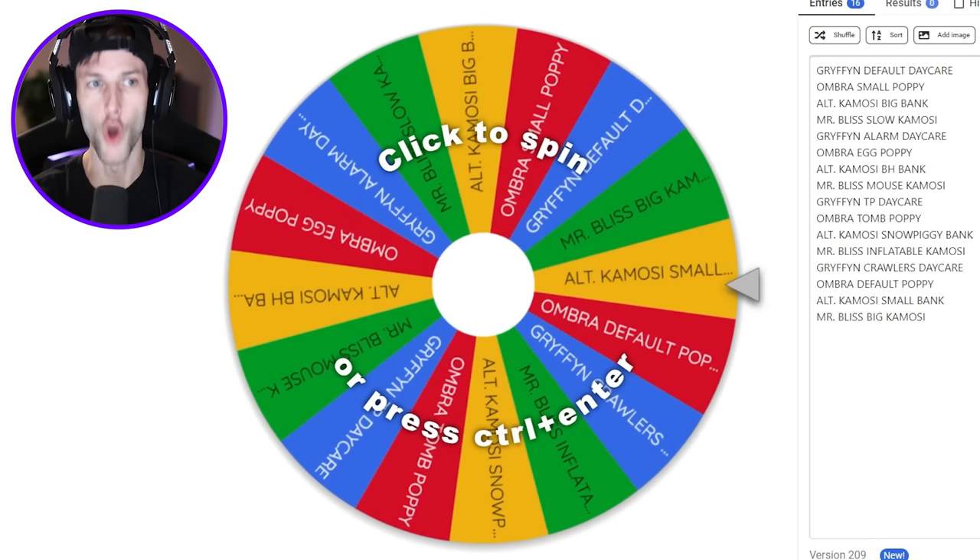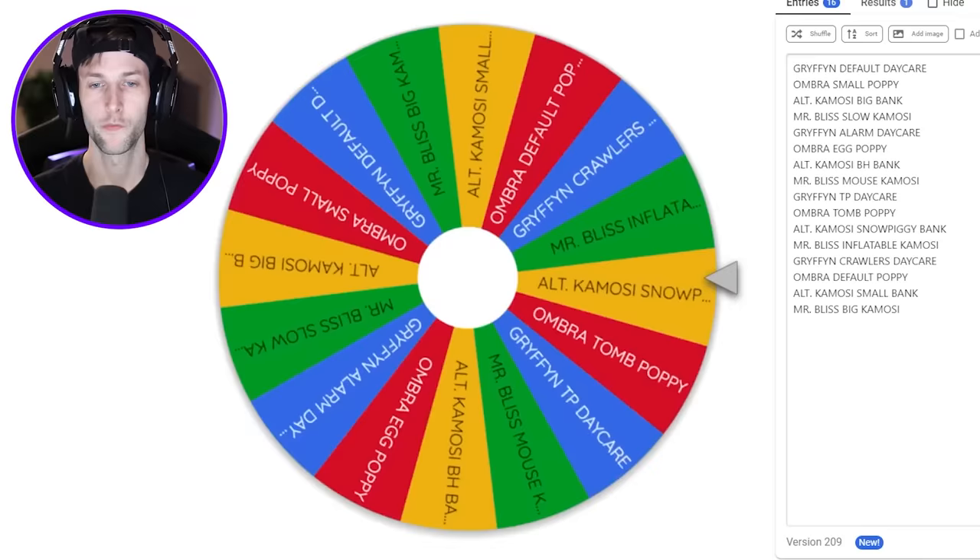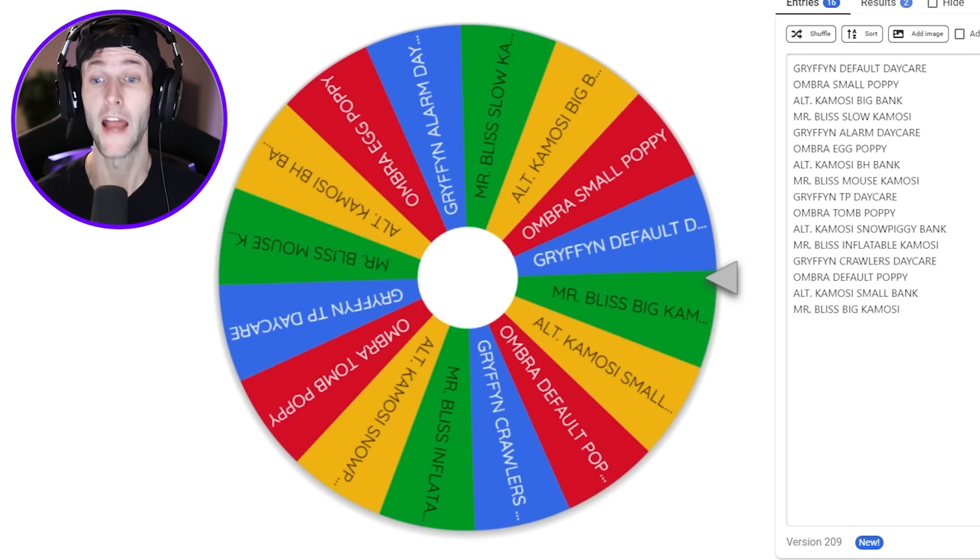Nobody escapes. We have Dino's Daycare, Poppy Playtime Chapter 2, Distorted Pennies at Piggy Bank, and Camosi's Kingdom. Spin number one — who's it gonna be and where are we going? Oh my gosh it's Mr. Bliss and he has big traps and it looks like we're going to Camosi's Kingdom. Let's do this.